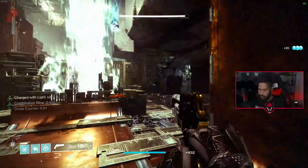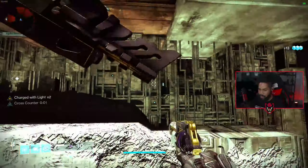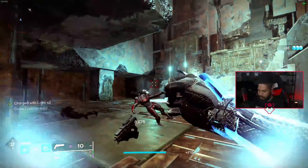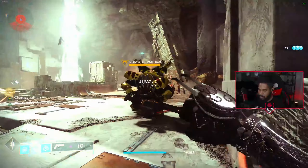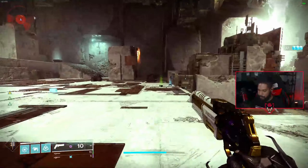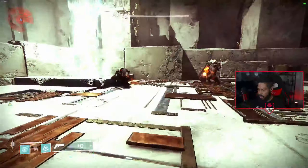Combination Blow with this is 18k. Keep in mind, whenever Cross Counter is activated and we're landing these melee hits, we are healing for that amount of damage as well. We do a decent amount of damage, it stuns this mini boss and pushes him back — which I think is the most hilarious thing. Every hit with Combination Blow, we are healing.